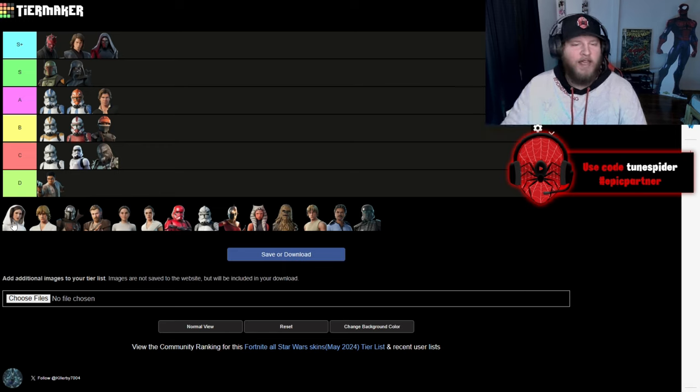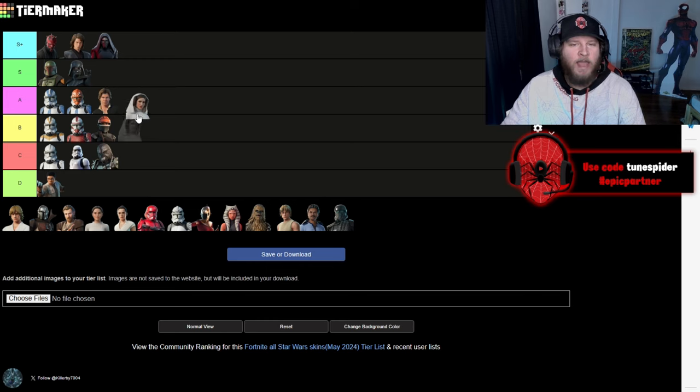Up next is Princess Leia and I'm going to be putting her in A — not really because of her OG outfit. Don't get me wrong, I love the accuracy of it, but they did the stealth outfits from Return of the Jedi when she went and saved Han Solo. She's going to be A for that, but she would have been S-plus if they would have done the metal bikini.